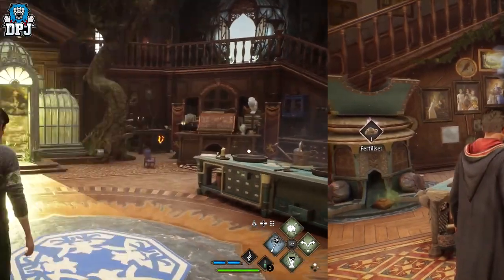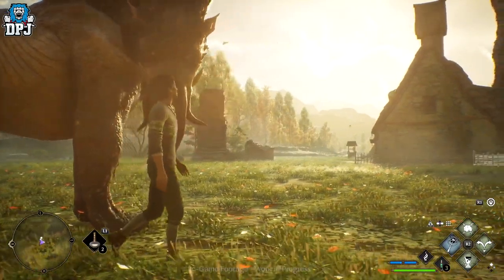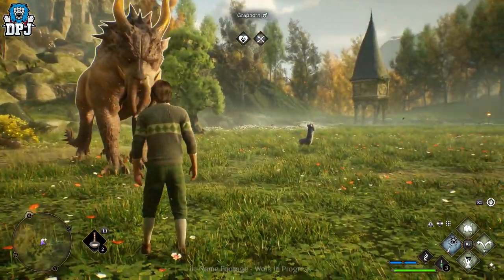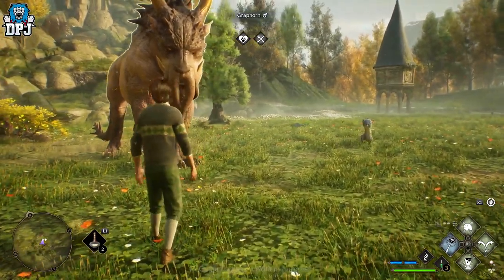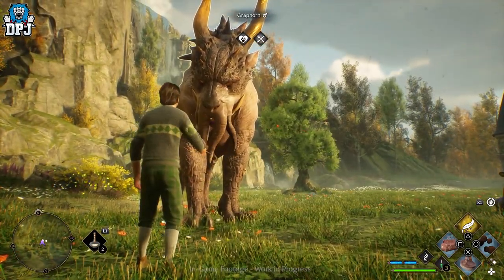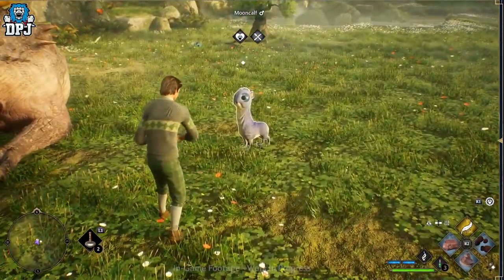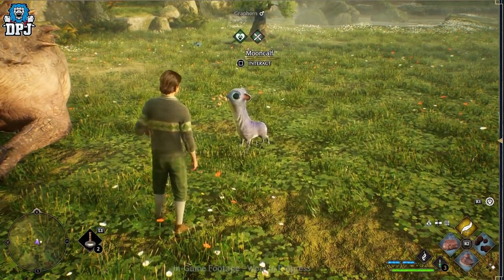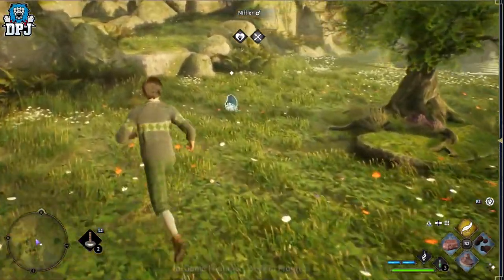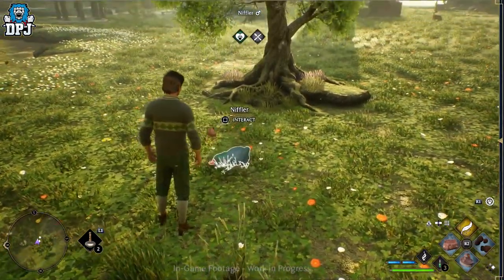Another amazing part of the Room of Requirement is the beast care section, which consists of you taming wild beasts you find out in the open world via dens, and bringing them back here to keep and look after. You'll have to care for and feed these beasts. The benefit is that certain potions or gear will require certain materials, and those materials you will receive from these beasts once they've become accustomed to you via you raising and treating them right.